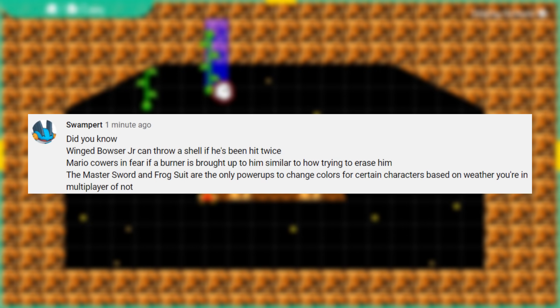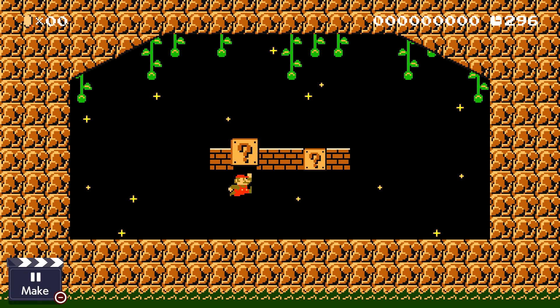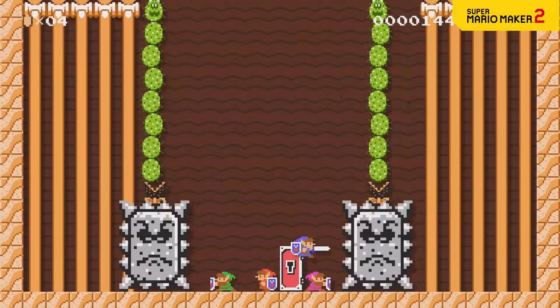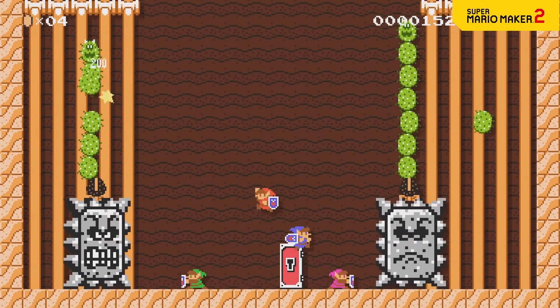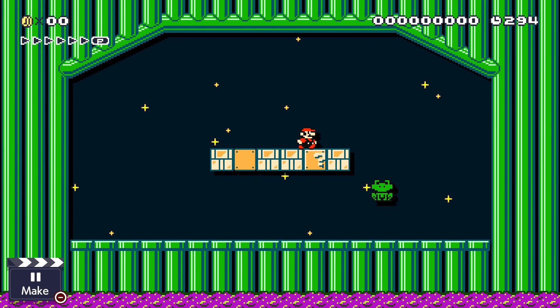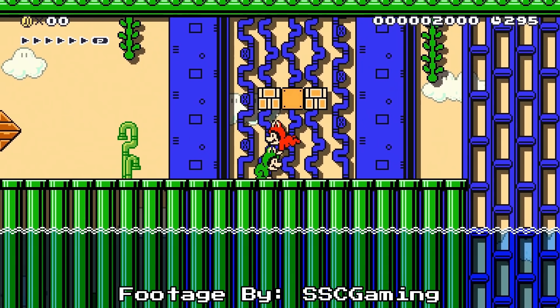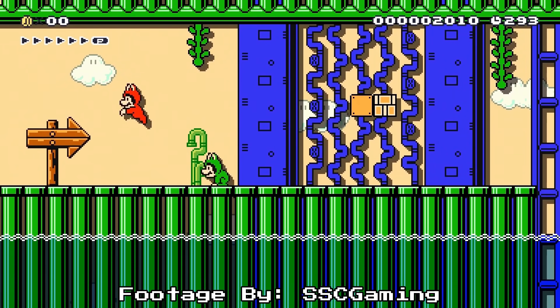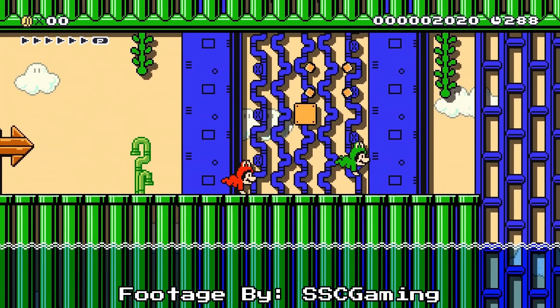As pointed out by Swampert, the Master Sword and Frog Suit are the only two power-ups that change depending on whether the game is in multiplayer or not. For the Master Sword, regardless of who you're playing as in single player, you will always be Link's default green appearance — even if you're Toad or Toadette. In multiplayer, this changes so everyone gets their own color. The same goes for the Frog Suit, though only Mario changes from green in single player to red in multiplayer. It's pretty funny how Luigi just uses the exact same sprite as Mario in single player with absolutely no changes.